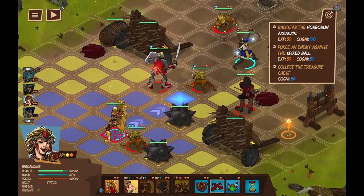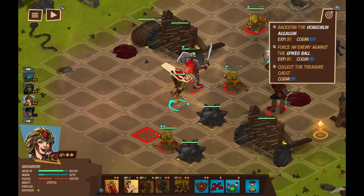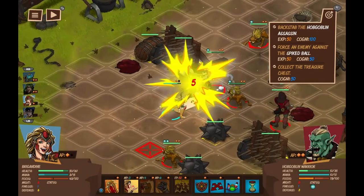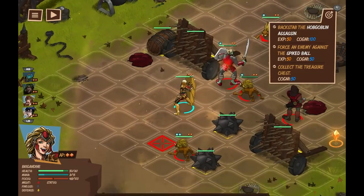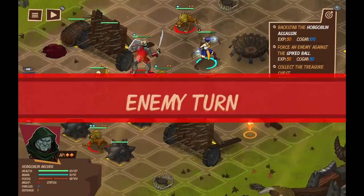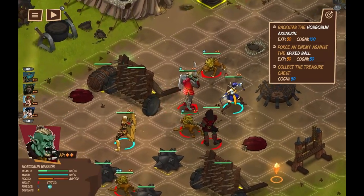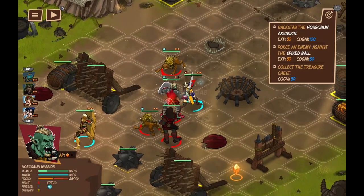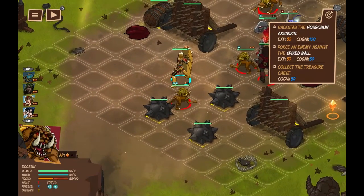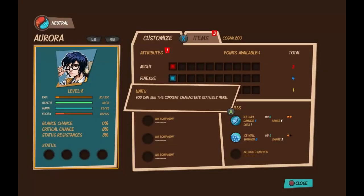A neat little feature is that you don't actually have to use all the AP of one character in one go, meaning you can move one character using one of their AP points, switch to another character, and use one of their move points. By doing this, you have a lot of tactical flexibility — you can move all your characters around, organize combo attacks, move people into range of healing, etc.